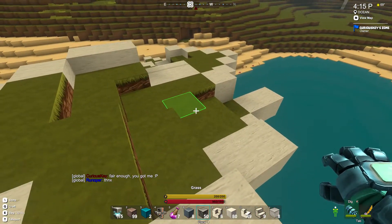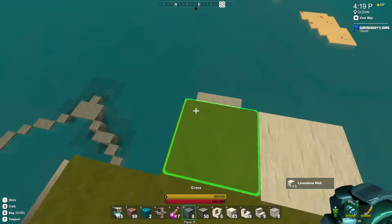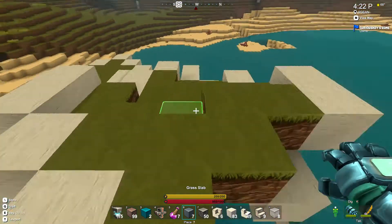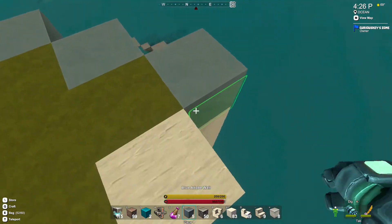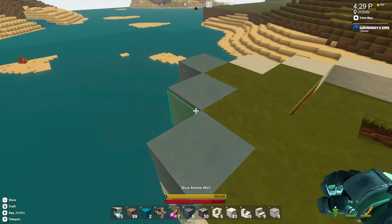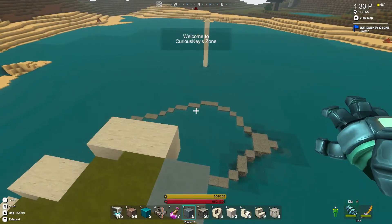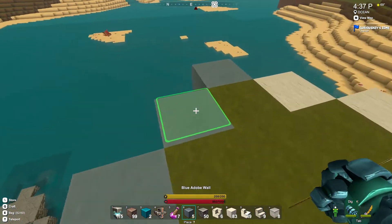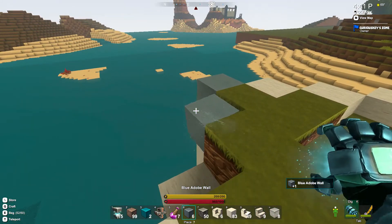I've been playing around with different blocks as well. What I'm wondering is: do you think that the blue adobe here works instead of the limestone wall? I'm not talking about using it on all of them, but just on some of them — like these larger platforms. I'm thinking maybe having them be blue adobe wall rather than white. So let me know what you think about that.